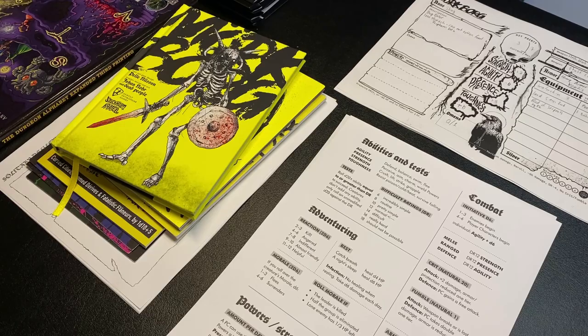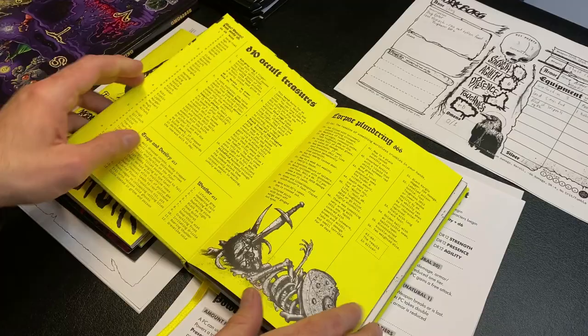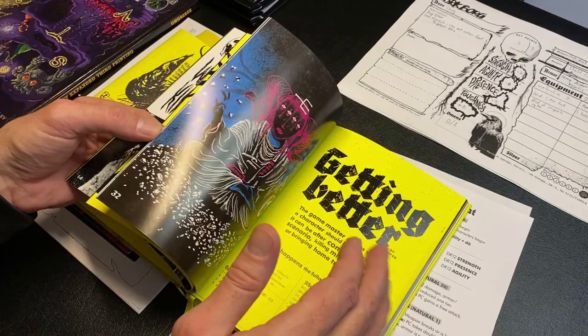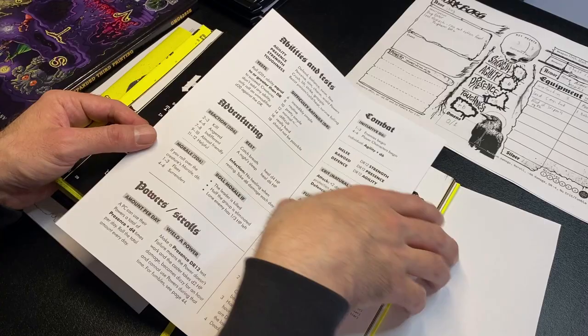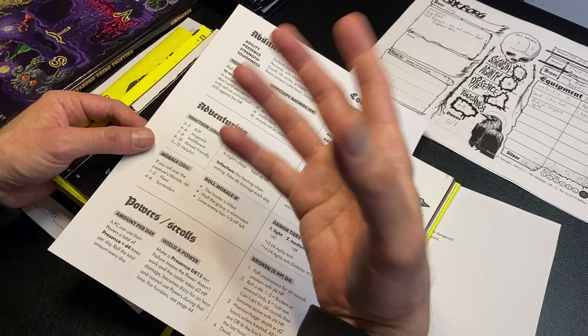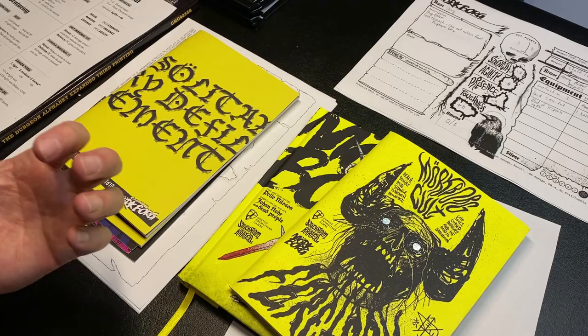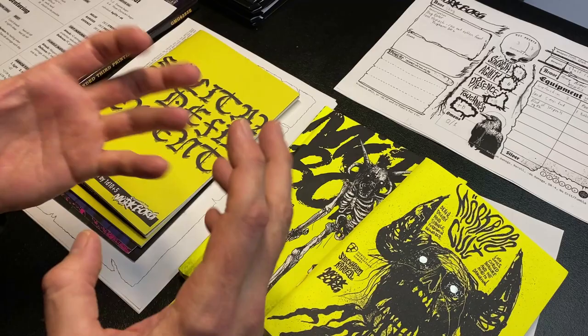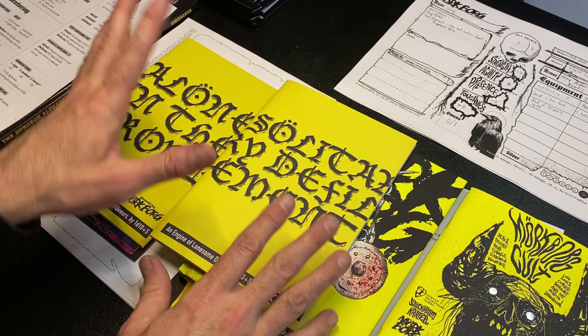Besides the art, the theme, and the great atmosphere and weirdness that Mork Borg offers, another thing that's really cool about the game is it is super simple — most of the core rules fit on one sheet of paper. Because the rules are so light, it's super easy to incorporate a whole bunch of other things. With their third-party licensing agreement where anybody can create cool stuff for the game, it's really opened up a complete treasure trove of awesome things, and one of those is Solitary Defilement.